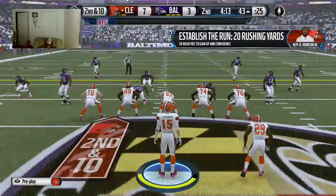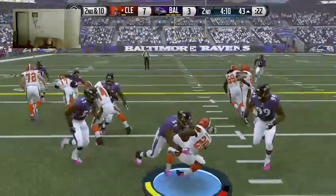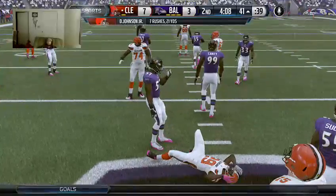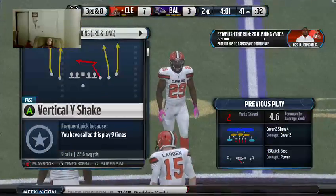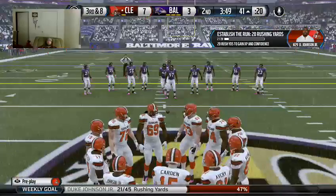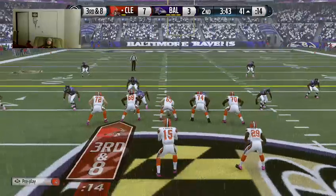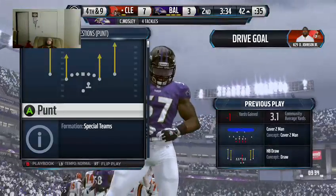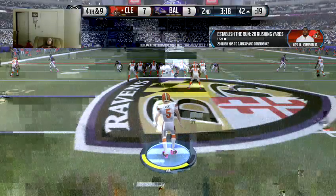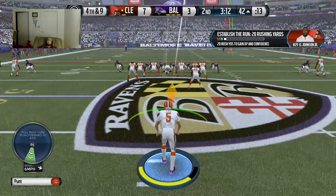Second down here. The Ravens will come out in the dime. Hand off — trying to fight through right up the middle. Johnson's never able to build up that power as a running back when there's nowhere to go. That's a short game. The Browns now on third down — just a week ago they hit it at a high rate in third down situations. Third and eight. Johnson's got it on the handle — trying to catch the defense by surprise with a run on third and long. Sometimes those runs work, but that time the defense was ready. They tried it, and it didn't work.